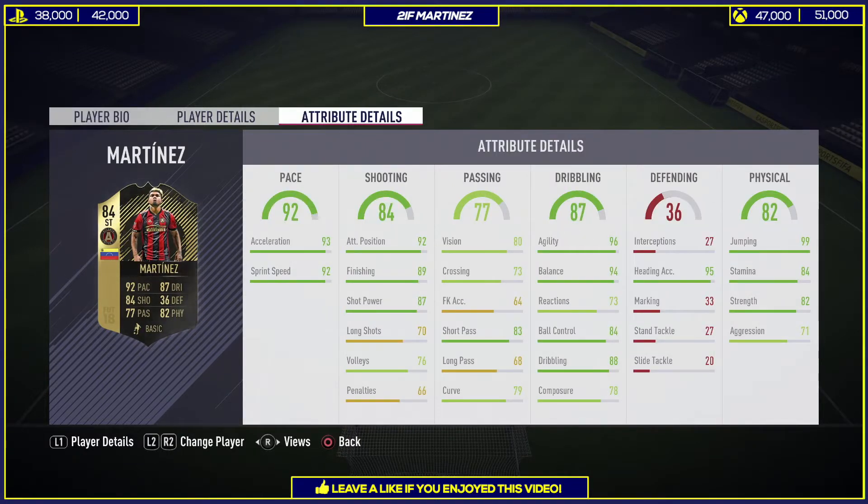Looking further into the card, he's got some exceptional stats for a striker: 99 acceleration with 92 sprint speed — obviously it can be boosted, but it's already very pacey. He's also got great shooting: 92 positioning, 89 finishing, and 87 shot power. Long shots aren't the best, but he doesn't look like a long shot type of player — more of a lay-in-behind-the-defenders type. He's got 80 vision with 83 short passing, which is alright.